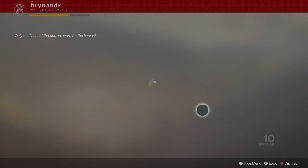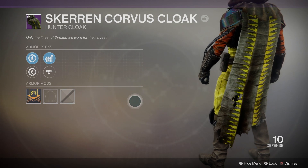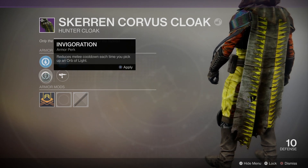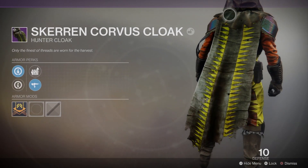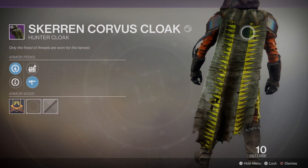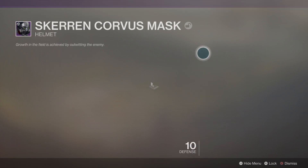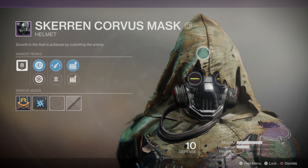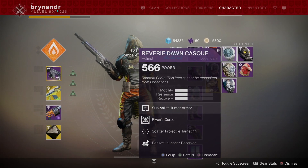And then we get onto the cloak. One of the finest threads are worn for the harvest - the scarecrow harvests, that sort of thing. It's got innervation which reduces cooldown each time you pick up an orb, and invigoration which reduces melee cooldown each time you pick up an orb. Sub machine gun reserves or pulse rifle scavenger. The cloak itself looks like some type of leather, all fraying and torn at the bottom. It's got the same pattern throughout - the legs and the entire suit. Top of the cloak, I think it looks fantastic the way it's all frayed. I think that looks really really good. So this will definitely be one that I'm looking to upgrade, along with the prodigal set, the River of Dawn, and the wing contender.